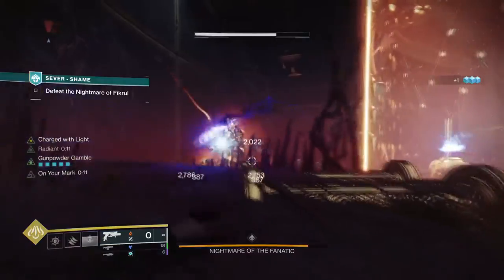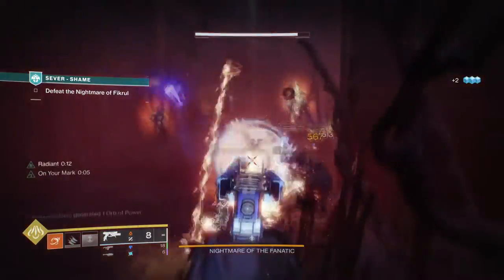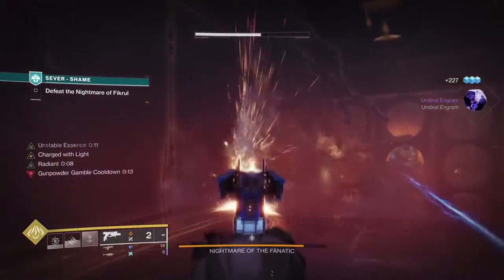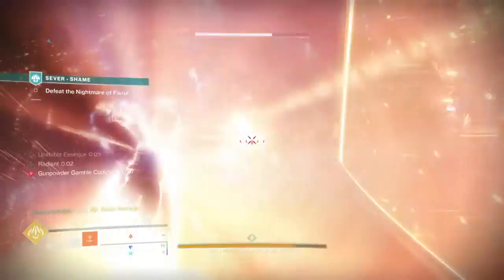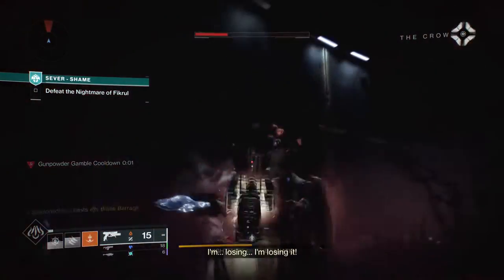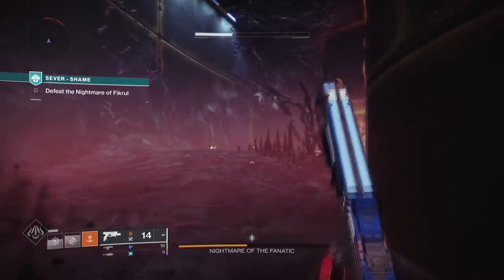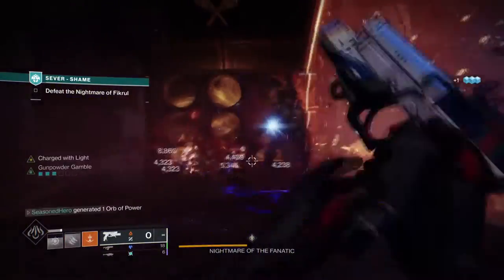As a very simple Charge with Light build, we will be focusing on damage increases from multiple sources so we can keep using our alternative fire from Devil's Ruin at maximum firepower. Think of it like the Death Star but smaller and not so easy to destroy. With our subclass we become and stay radiant for a very long time as long as we keep getting kills, then we can stack even more damage by adding Machinist's and Surprise Attack to the mix for lethal levels of damage.